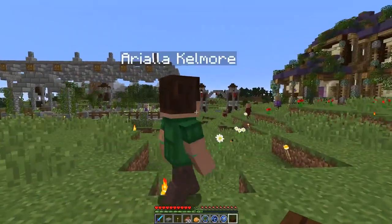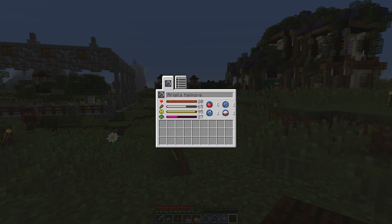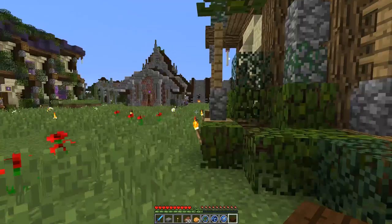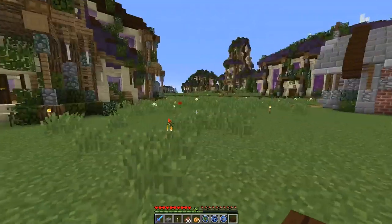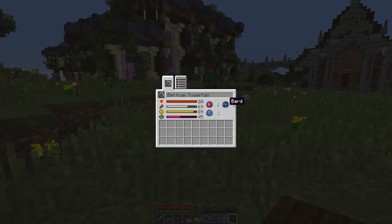Some of our kids are also growing up. It's been about five days. Ariella Kelmore grew up with a 37 intelligence — which isn't bad. Another nomad! Oh my gosh, it's like Christmas morning! 37 intelligence is not bad for a brand new villager. Bertram Towerfall has grown up as well — he is a 45 intelligence with some skills he picked up along the way.